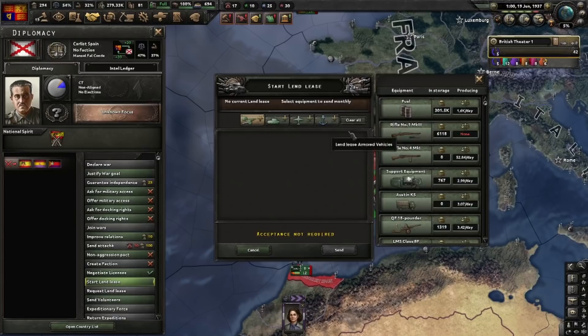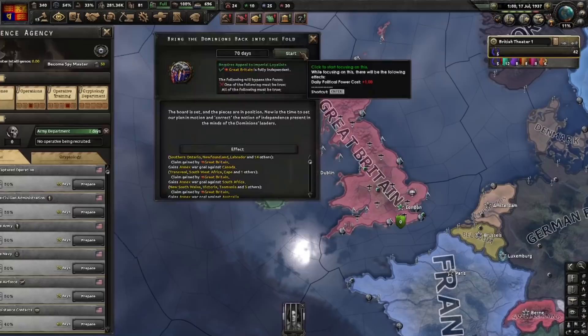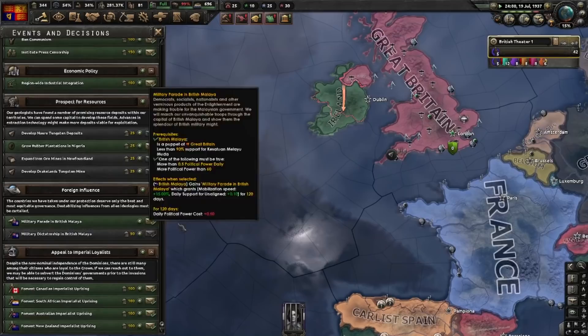About a thousand of these guns a month. 'Appeal to Imperial Loyalists' is done and we'll 'Bring the Dominions Back into the Fold'. Now we go to the decisions tab and we can see four decisions: Foment Canadian Uprising, and all the rest.